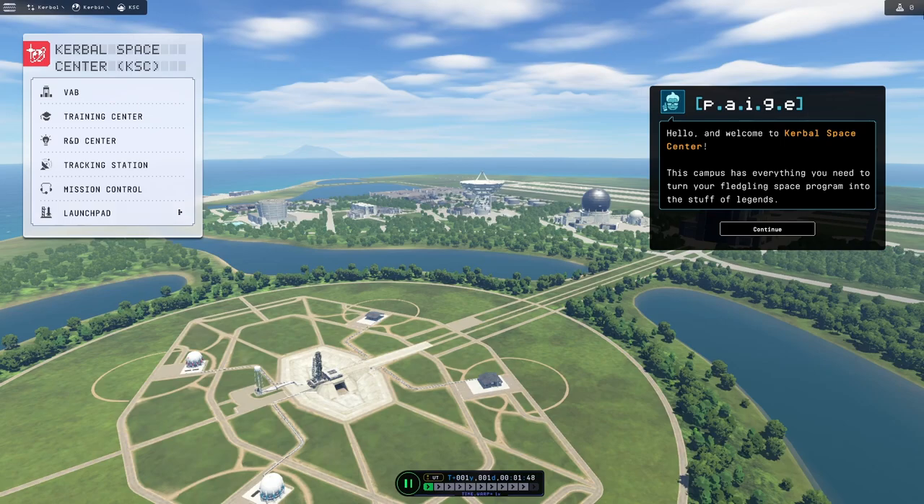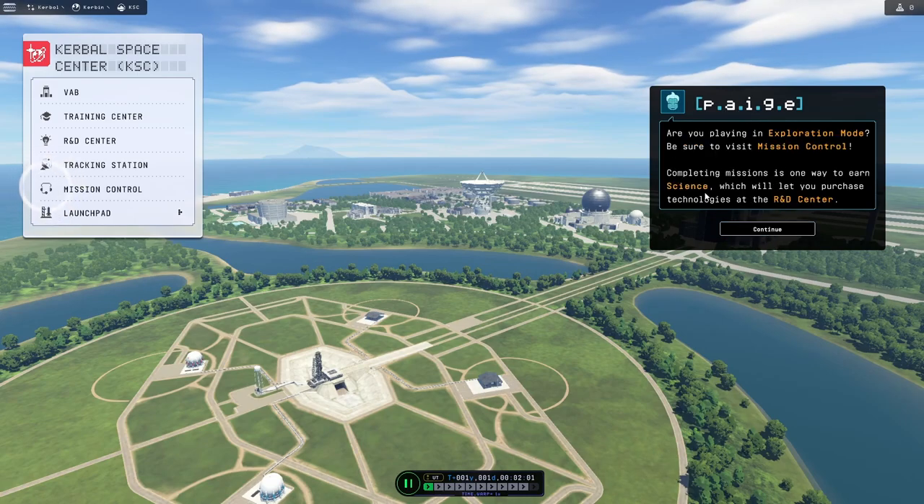Okay, that was a nice little intro. We have some pop-ups now. This is already an improvement on KSP1 — they seem to be a little bit more welcoming, giving you a little bit more advice, which is very good for new players and for people like me who aren't new but aren't very good at the game. So I've got to visit mission control first.